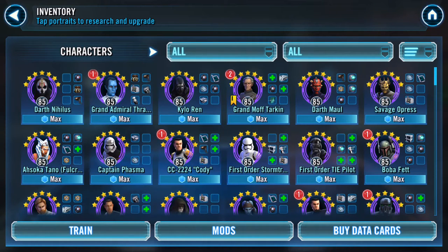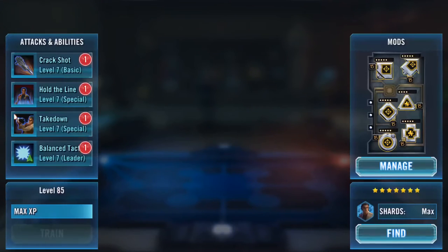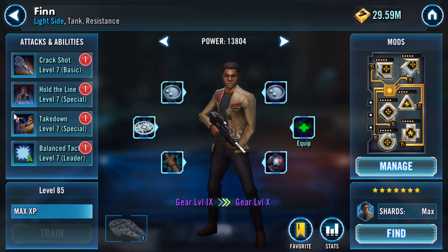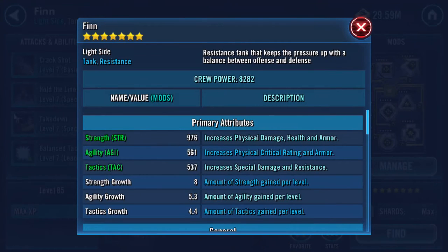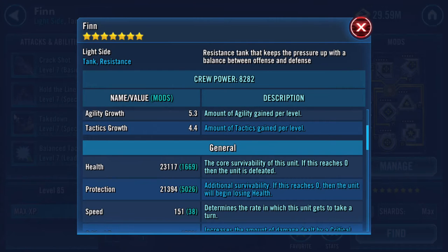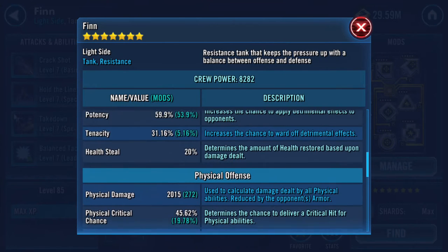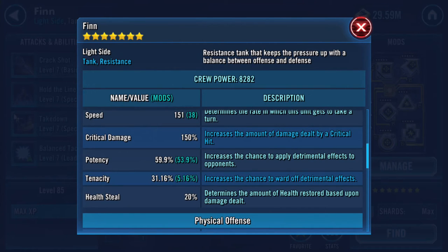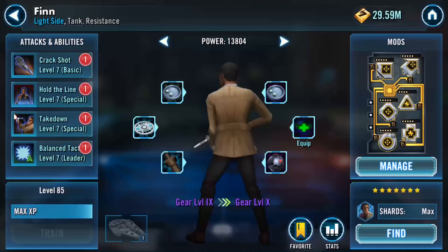I'm gonna try gearing up Finn. He's currently at gear level 9 — with the mods and everything I've got on him, he's seven star: 23,000 health, 21,000 protection, 151 speed, 59.9% potency. I'm a bit sparse on potency mods so I've been trying to boost the potency on them.